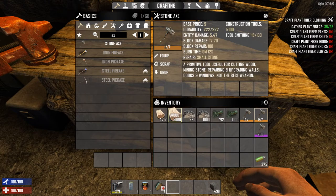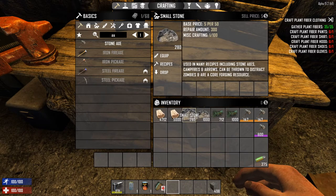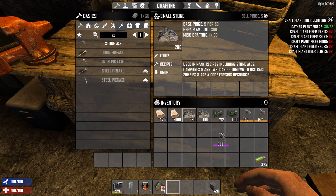You're basically able to make an axe four times stronger than your actual crafting level immediately on day one, as long as you have the resources. What we used here is about 300 wood, 750 stone, and about 300 plant fibers, roughly. It took about 150 stone axes to max this out. Now I'm going to try the exact same thing with bows.